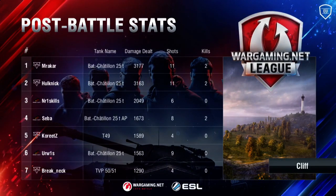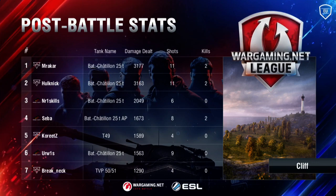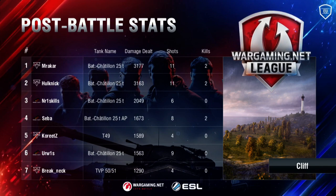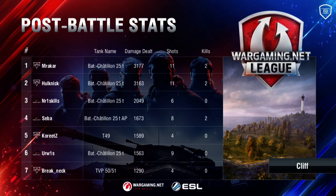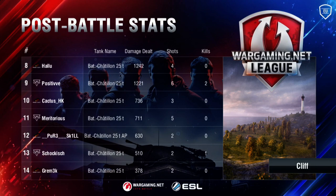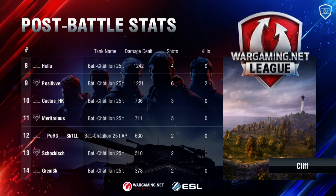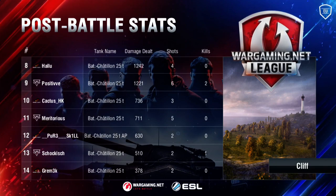Mrakar then Hulk — you wouldn't expect them to be there, but they had a really good position. On the other hand Seba and Number One Skills as expected are the last survivors, but it really didn't matter because they were already late for the fight, and when they got clipped out it was pretty much over. Koreats in the 49 — the hidden damage dealer. Gramek, Pure Skill, Cactus — Gramek and Halo were squeezed first. Cactus having a bad day — not good for the fantasy team.